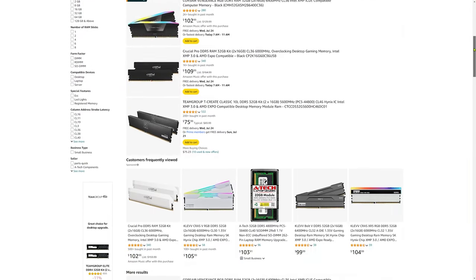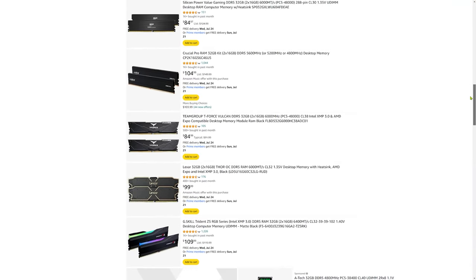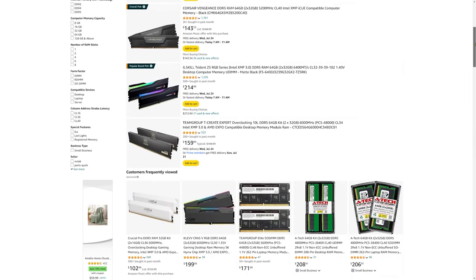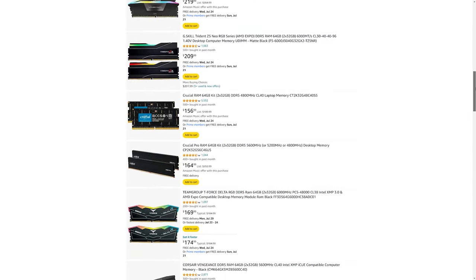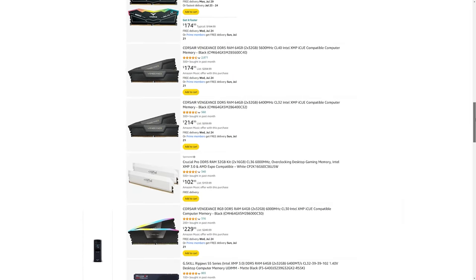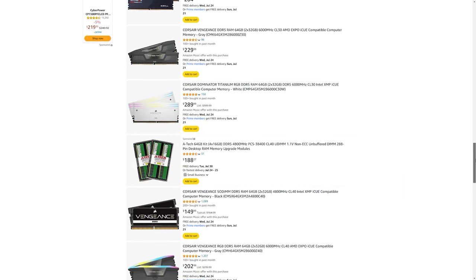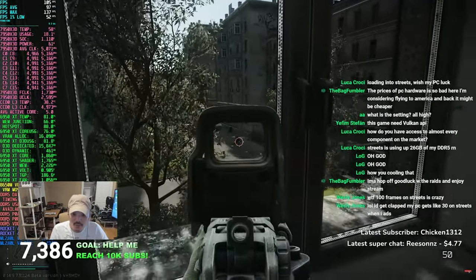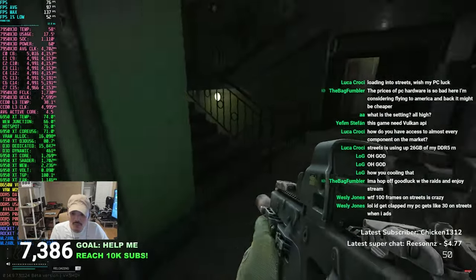Currently, 32 gigabyte DDR5 kits range from about $75 to $110 on Amazon, while a 64 gigabyte kit will set you back around $150 to $200 plus. If you're looking to keep costs down on your build or upgrade, you can rest assured knowing that you're not losing out on any performance with a 32 gigabyte kit.